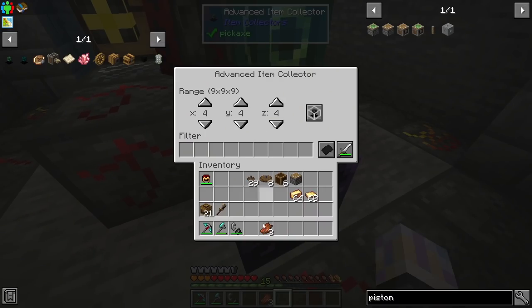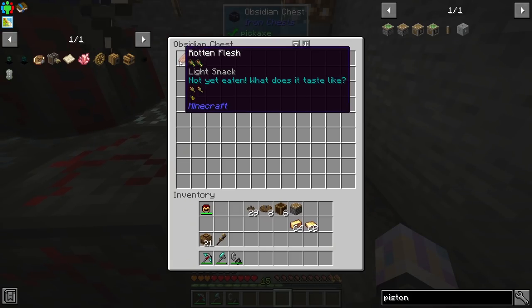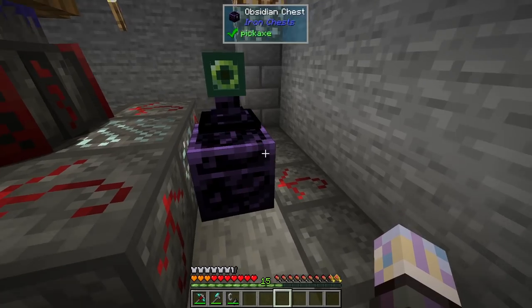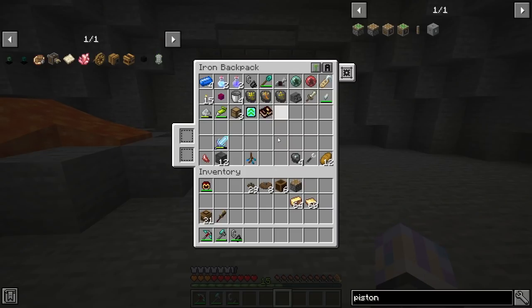I should also filter the rotten flesh so that when it comes in it waits until it gets converted, and we'll get the converted items automatically. We'll end up putting a drawer wall there — I just needed a short-term solution to make sure we grab those items and not have them going out into the world.